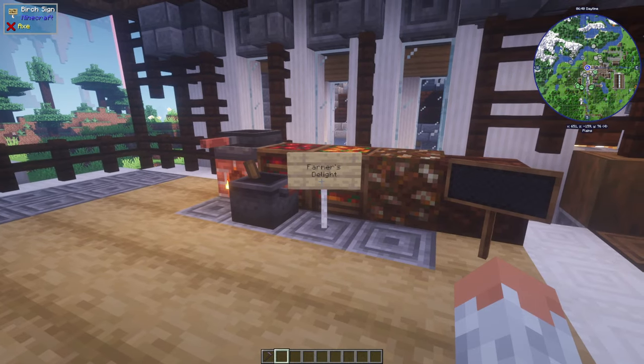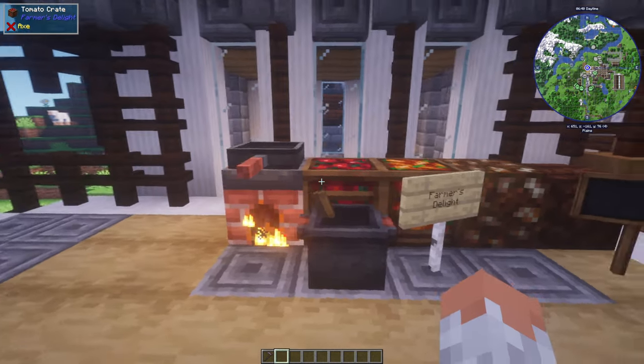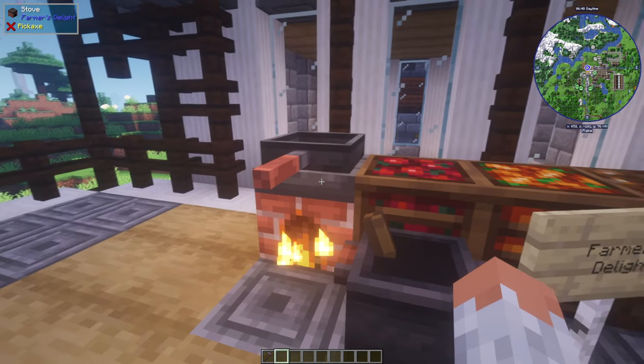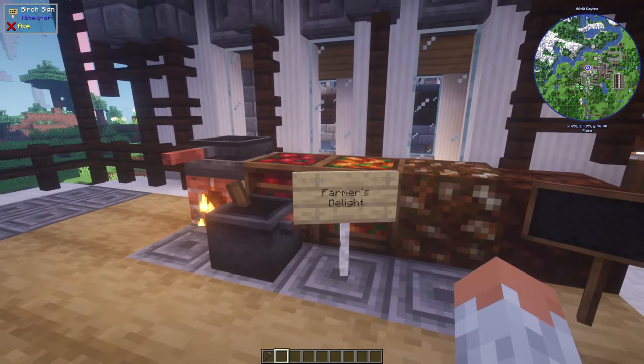There's only one mod added for food in this mod pack. Farmer's Delight adds a lot of different ways to cook. You can put down a pan and cook your food in it, and you actually have to cut ingredients. It also adds new cooking recipes and different ways of cooking.